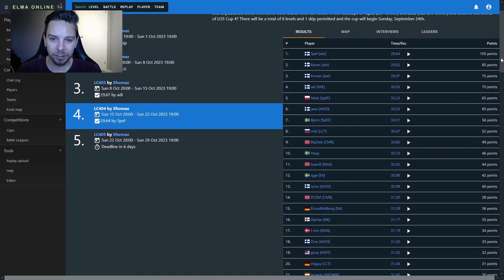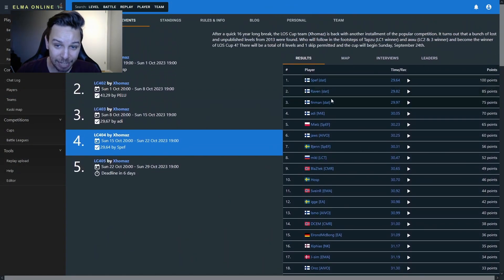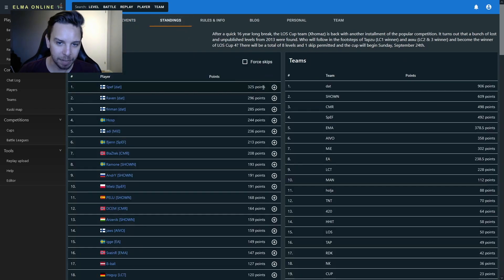Beautiful stuff by Speth — congratulations to him, and congratulations to Team Dot on a beautiful showing, and also to Oddi for getting fourth place. He's basically alone competing against this monster of a team. Looking at the standings now, we see Speth in the lead still, with Raven and Finman on his heels. Then HOSP in between, but this might be a bit misleading because we also have the skips — you have one skip in this cup. Including the skip, we still see Speth in the lead, Raven and Oddi not far behind, Oddi beating out Finman so far, then HOSP and Bien straight behind. Then we have Blastek, Mjeltz, Pelu, and Andri making up the top 10.